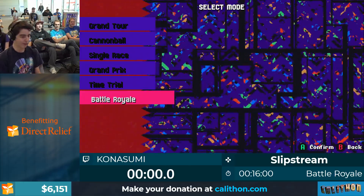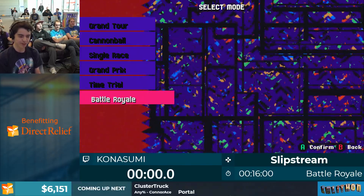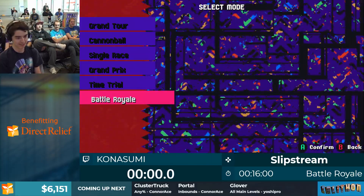Slipstream is an arcade racer inspired by the 90s titles that made the genre great, like Outrun for example. But modern elements have been added to it, such as the Battle Royale game mode. And that's what I'll be playing today.